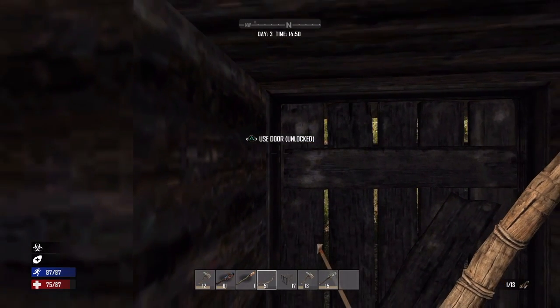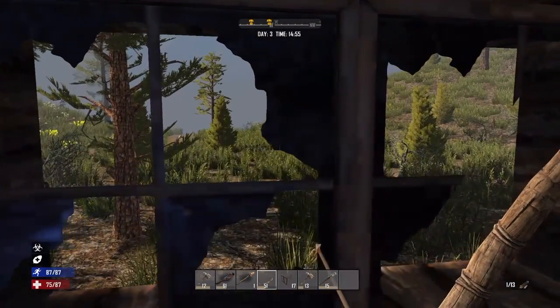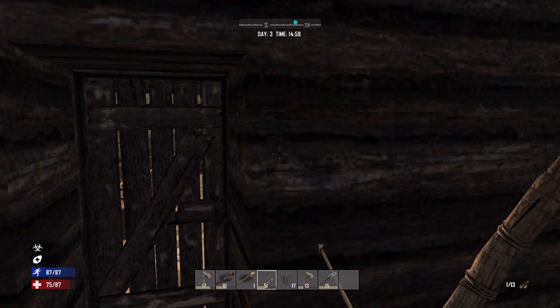I'm going to try to construct a wall around this thing. Just wanted to show you guys my beautiful cabin. It's really close to the water. I'm probably going to make a little hallway all the way down. I'll see you guys next time — until that time!